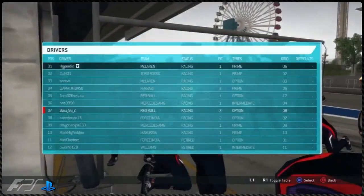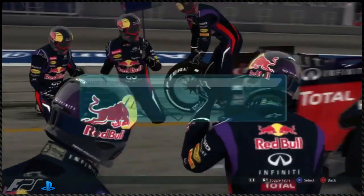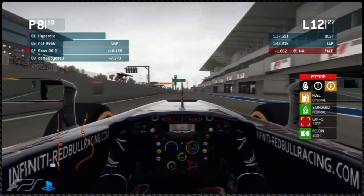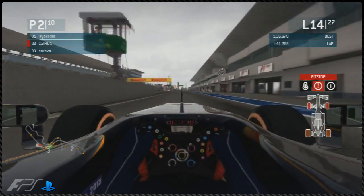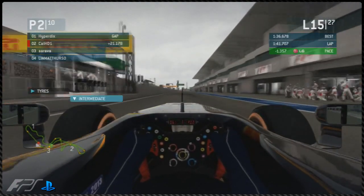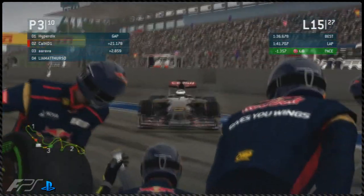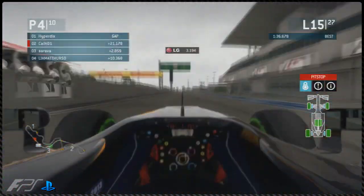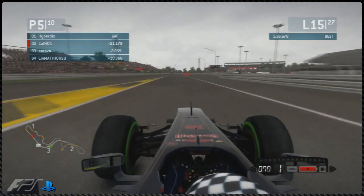Boss making another pit stop for prime tyres — he was only able to take the options to lap 12 while having pitted on lap 6, so six laps on the options each. Not too bad but he hasn't exactly stretched the tyres as planned. Onto lap 15, Cal is making his pit stop for the intermediate tyres as it's starting to spit rain. Arava has opted to stay out, and Hyperdix ahead has already made his pit stop.